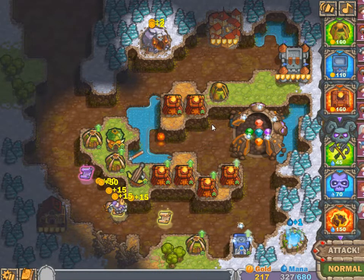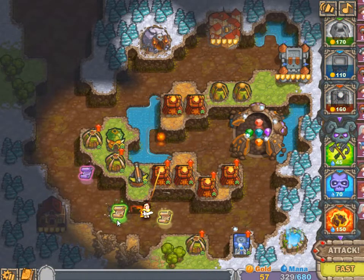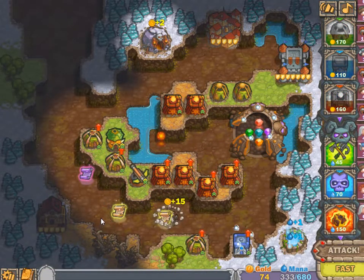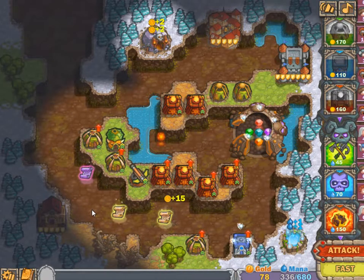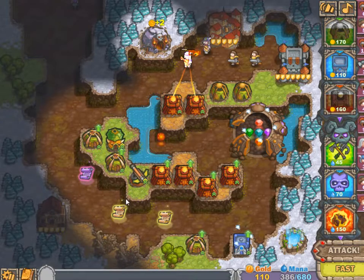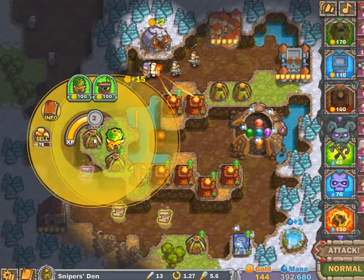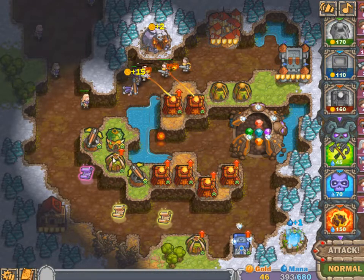I do need this gold because I want to get these 10 towers working. The earlier I build them, the earlier I can upgrade them into ballistas. Here I have a comfortable amount of mana. This one — I think I'm going to go for a ballista here.